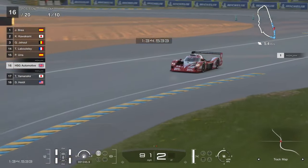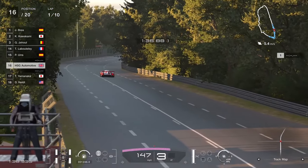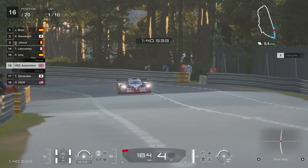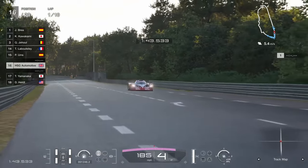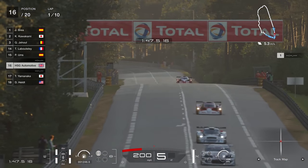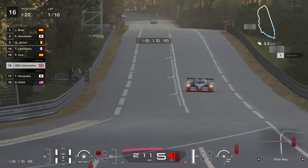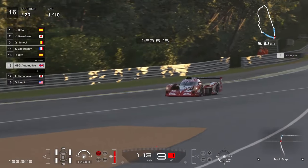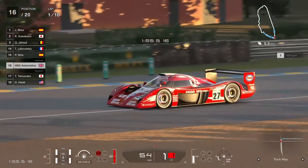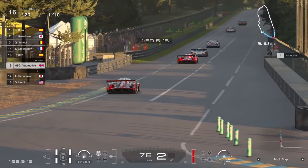That is not the case anymore, because now, with this one being split into an entirely different category, it's a gulf that was never there before. The idea of this being in a lower class than something like an R92CP or a 787B flies in the face of how iconic the GT1 is in Gran Turismo, but of course it does make sense. Regulations change, and if the game is going to try and be more realistic in terms of how quick these vehicles should be in relation to each other, then fair enough — it should be in Group 2.